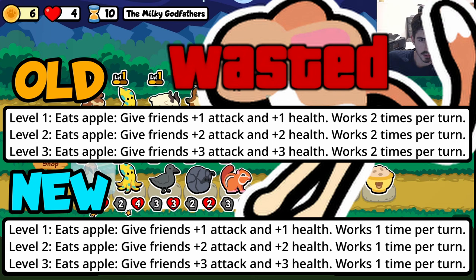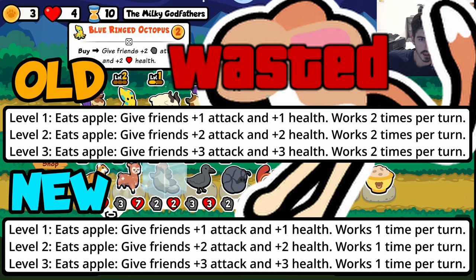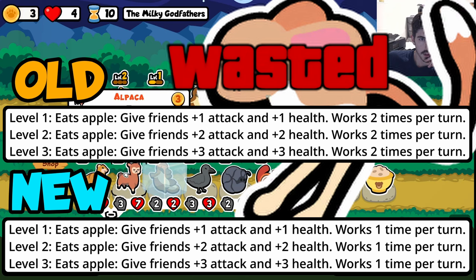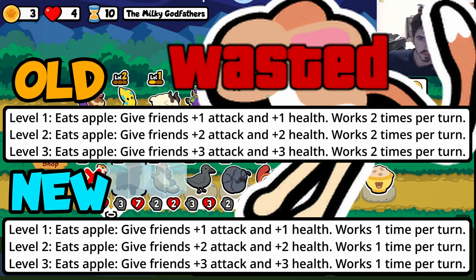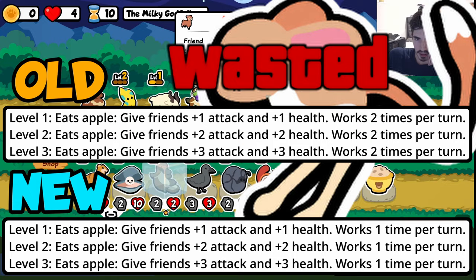The Jerboa got absolutely destroyed. I don't know why he even exists anymore if he's only going to trigger one time per turn to give friends +1/+1. You're not going to be scaling just with a Jerboa. You could have an owl-jerboa combo and throw it in as a passive scaler, but it's not going to be your go-to; you're not going to build around him anymore. He's going to be supplementary at best — maybe they didn't like the jerboa scaling your entire team on its own.